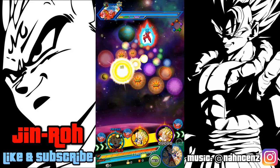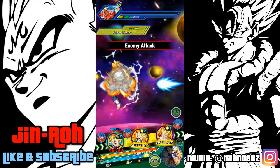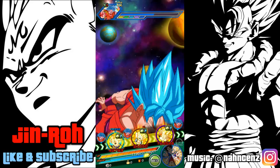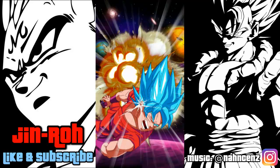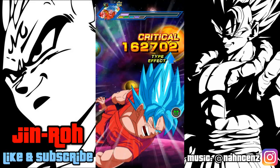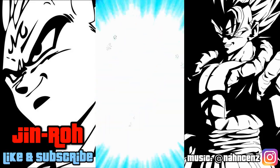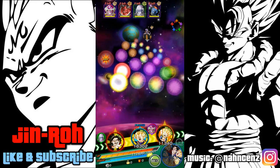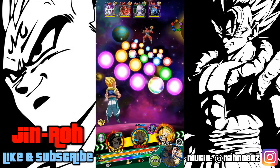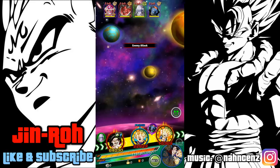He doesn't have the Super Saiyan link skill, which is a little odd, but I think that's a way to make the summonable Strength version better — the Strength version has the Super Saiyan link and 100 percent increase to attack and defense, whereas the Agility version only adds 50 percent, though it does add plus 3 ki. They had to differentiate the two.